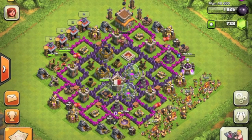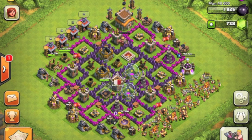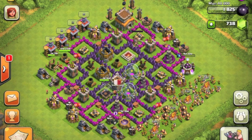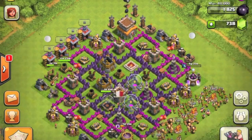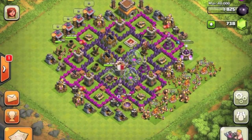This is the design I've come up with, and it's not the final design — there are a lot of changes still to be made. I placed the mortar tower on the outside of the base because it's currently upgrading. On the top side, I placed some traps and a hidden Tesla at the town hall area to reduce the enemy attackers' troops.